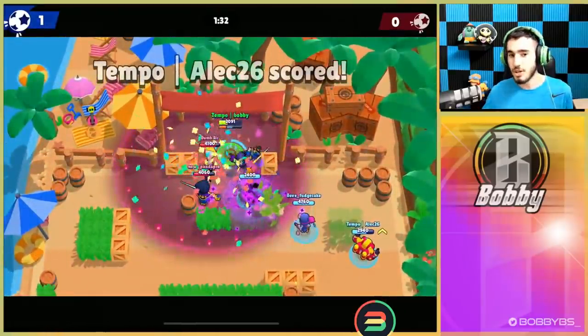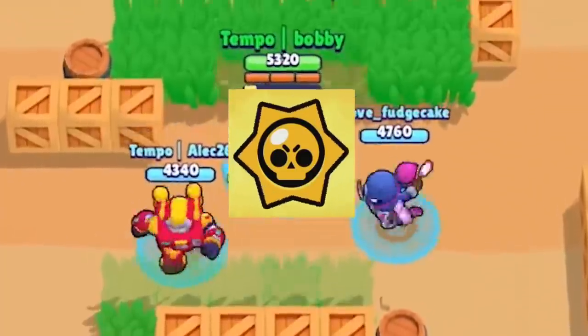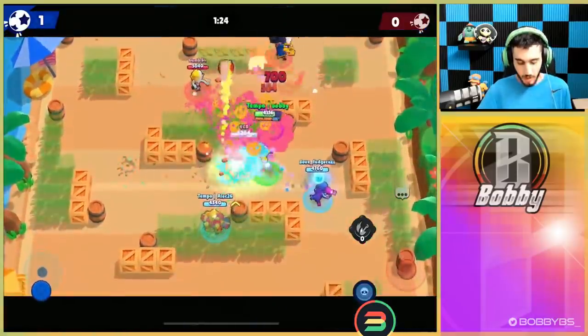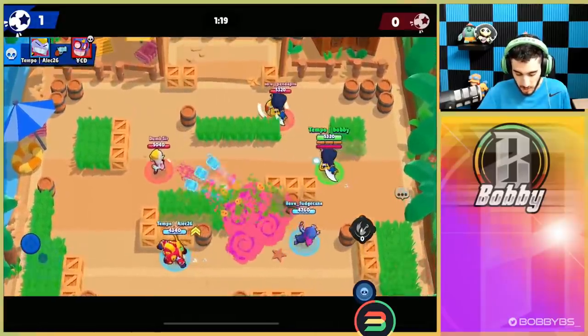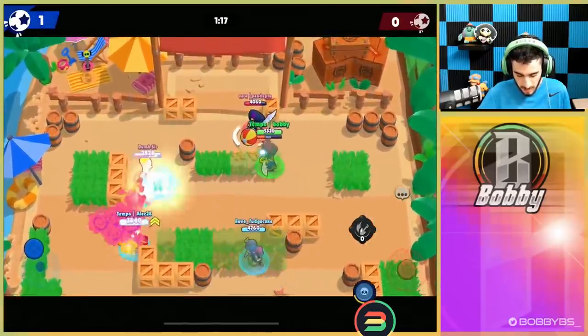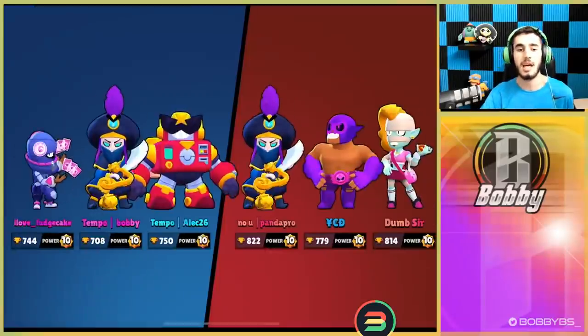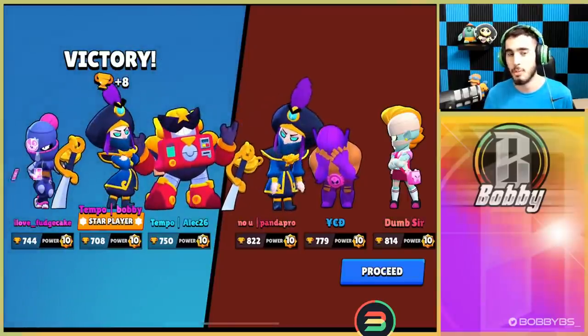Alec has the ball - he actually trick shots it in. Fudge misses his super, but right off the bat what we did was go with a really easy triple bats move. We pick up the ball and put it in. You guys can see how important hitting multiple people is with bats. I'm gonna try and bait this guy - he might just be giving up and puts it in his own net.